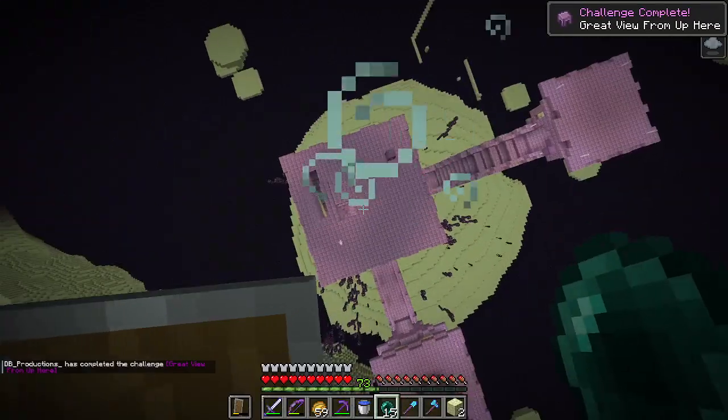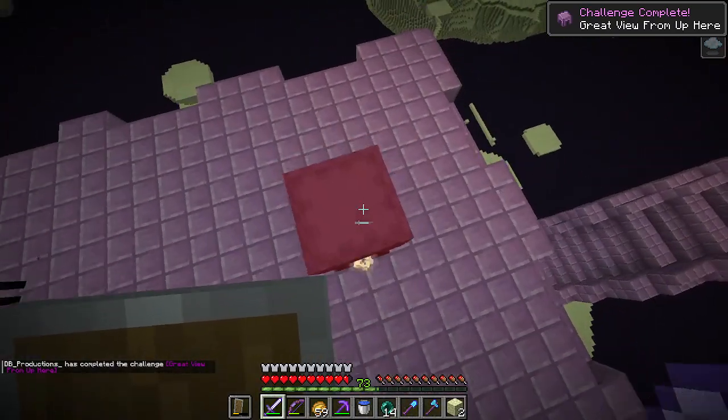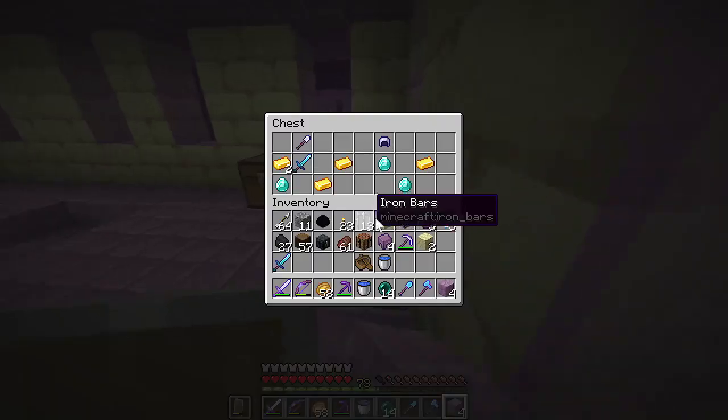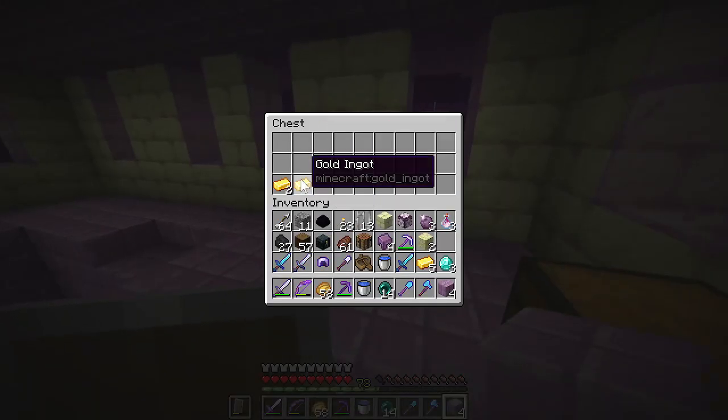Okay, there we go. That was easy. Really? There's nothing there. Well, we got some loot — what do we got? A Bane of Arthropods 5 diamond sword. That is wild.